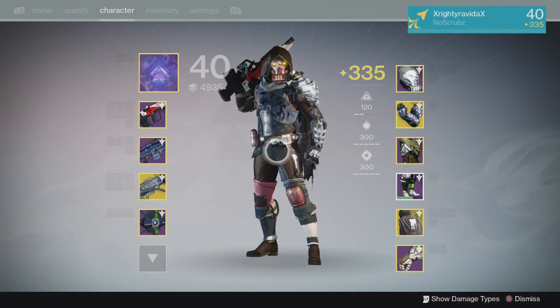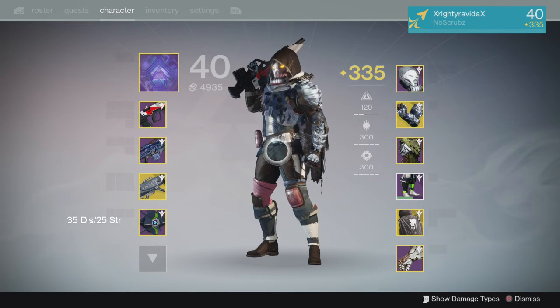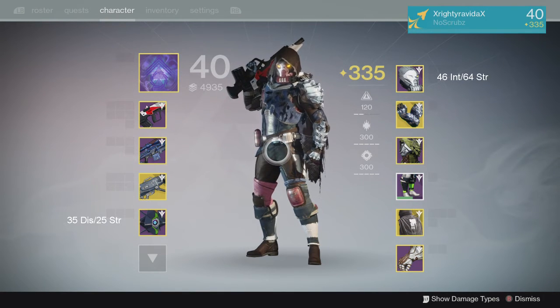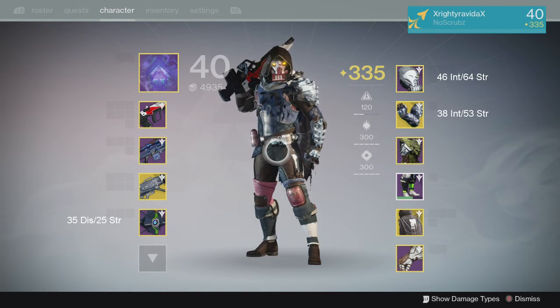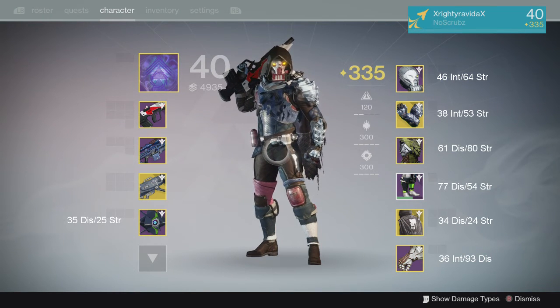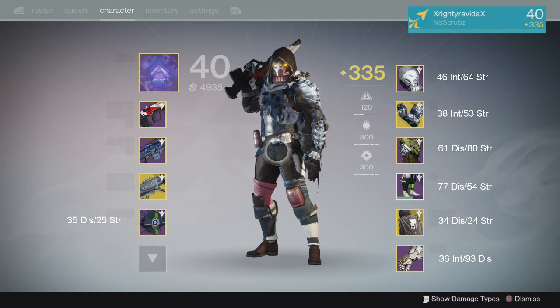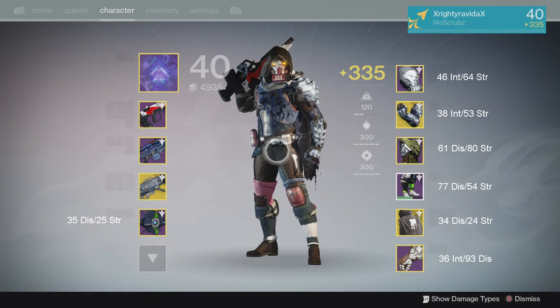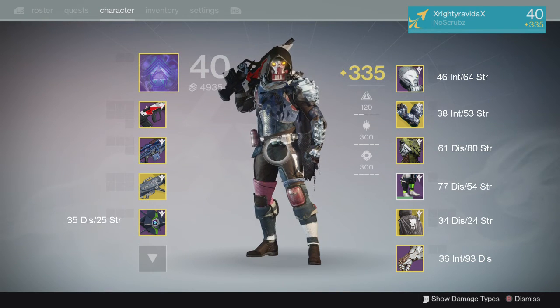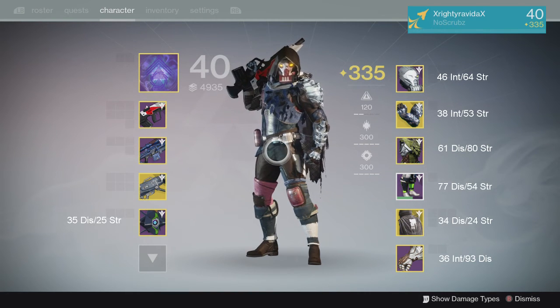Let's take a look at the stat rolls I have on each piece. My Ghost is 35 Discipline and 25 Strength. My helmet is 46 Intellect and 64 Strength. My gauntlets are 38 Intellect and 53 Strength. My chest piece is 61 Discipline and 80 Strength. My boots are 77 Discipline and 54 Strength. My cloak is 34 Discipline and 24 Strength. My artifact is 36 Intellect and 93 Discipline. After adding everything up, each bar is based on 60, so 120 is perfect for two tiers and 300 is perfect for five tiers. My Intellect bar is 120, my Discipline is 300, and my Strength is 300.